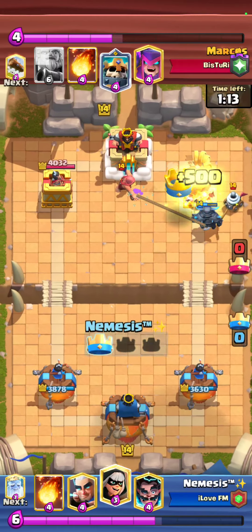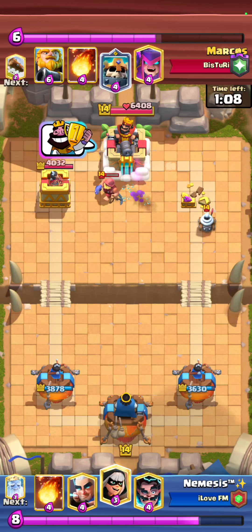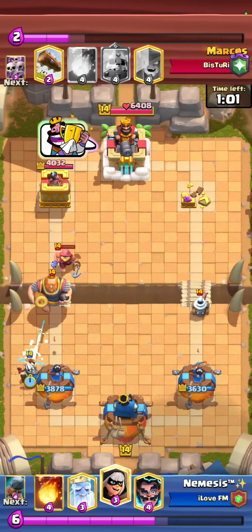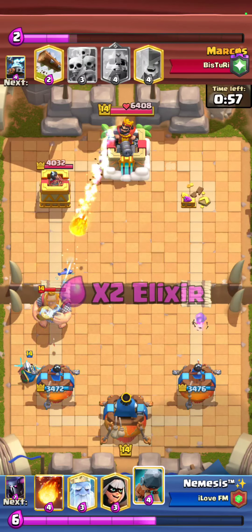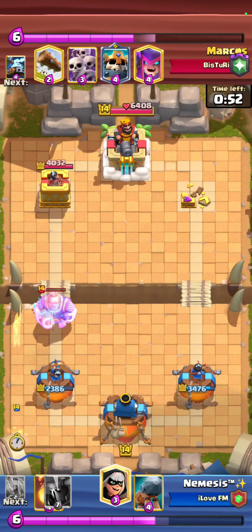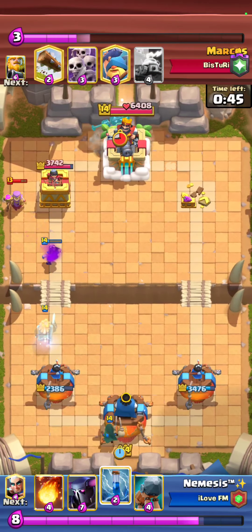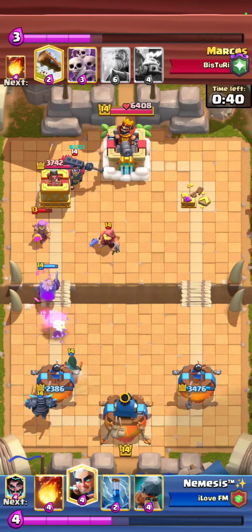The way I like to play this matchup is to understand his cycle — that's really the only way to break through. Recognize what they have in hand, if they're low on elixir, and try to find a way to outplay them, especially in single elixir. We don't really do damage in single elixir, so it's going to be really hard to win if you can't find those windows. I'm just playing pretty passively right now because there's no reason to overcommit.